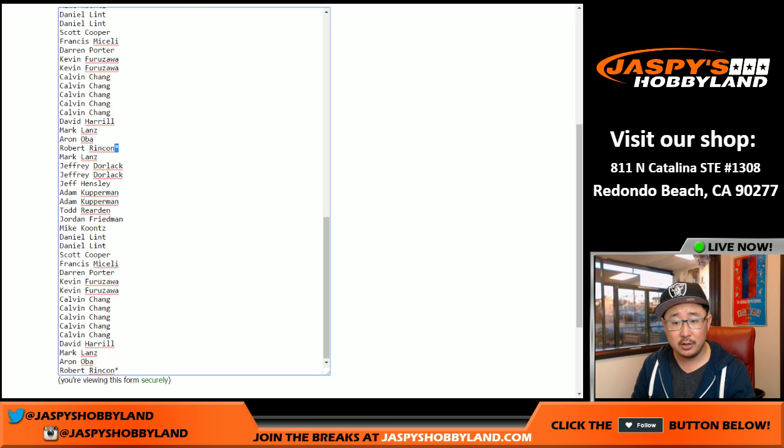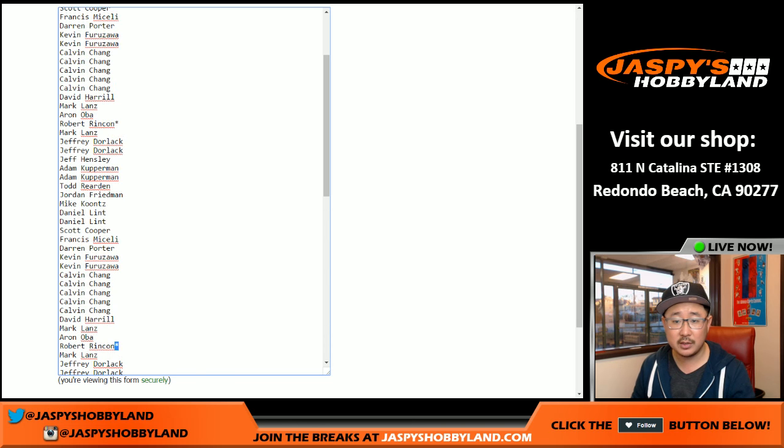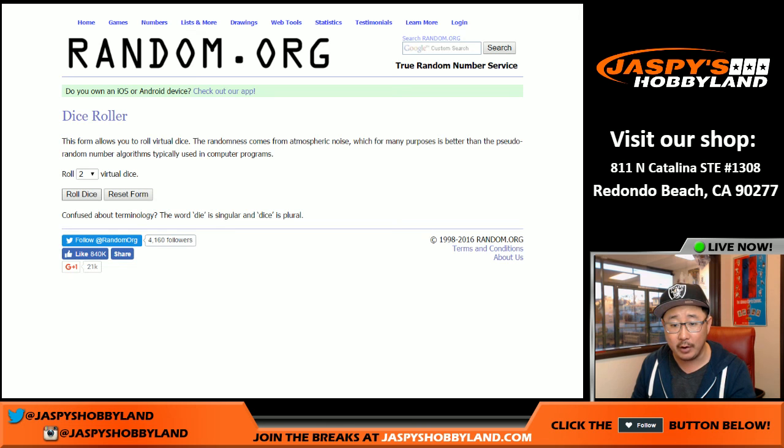So there's one star, two stars, three stars, and four — there's the fourth last spot mojo star. Now, it's a random number break, so it's the serial number on the left side. The right side doesn't matter. We sold 100 spots. Spot 100 gets all redemptions, so any redemption that comes out goes to spot 100. Anything non-numbered will get randomized to one person at the break at the very end.